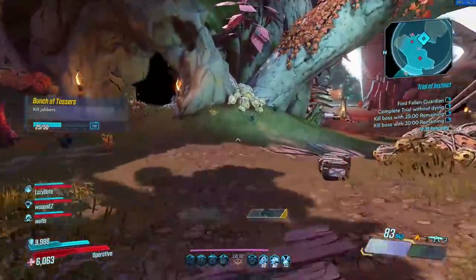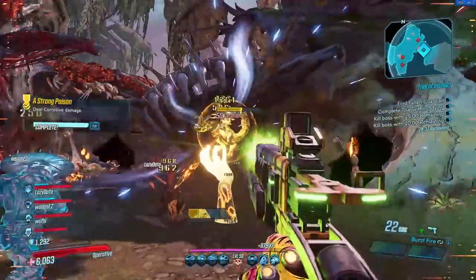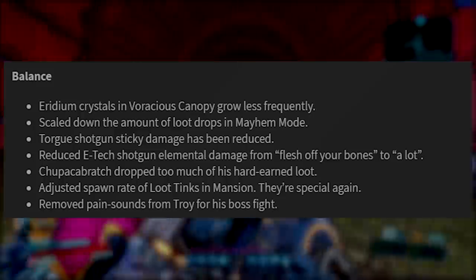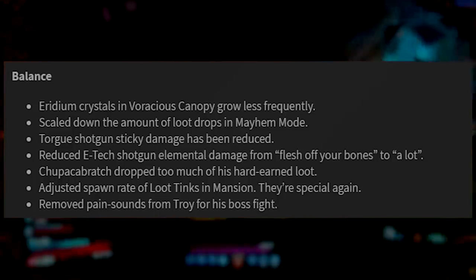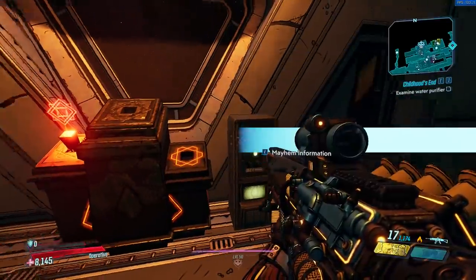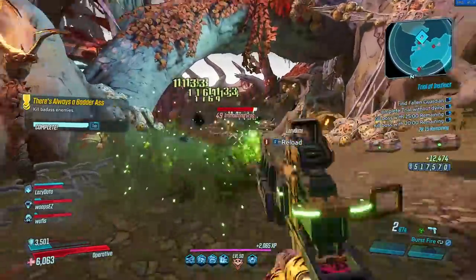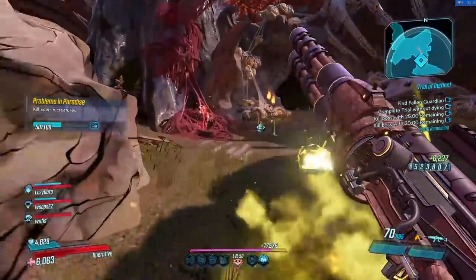However, just my criticism and a bit of a heads up for Gearbox if they ever watch this: one thing I don't like about these patch notes is how vague they are with numbers and information in general. Iridium Crystals grow less frequently — by how much? Torg Shotgun's sticky damage has been reduced — on average, by how much? Scale down the amount of loot drops in Mayhem mode — again, by how much? Especially if you go into the Mayhem mode modifiers and look at how loot quality is increased — this hasn't changed. It used to say 100% for Mayhem 1, 300% and 500% for Mayhem 2 and 3 respectively, and that's still the same now. So we have no idea by how much, percentage-wise, legendary drops have gone down. Chupacabritch dropped too much of his hard-earned loot — I'm not even really sure what that means. I hope you understand my point: changes like this need to give us numbers and stats.